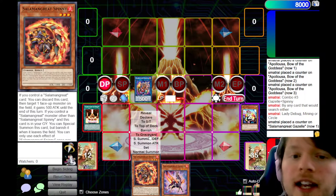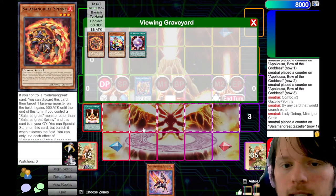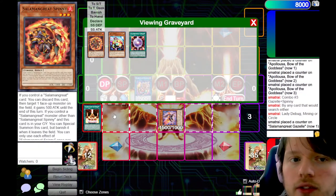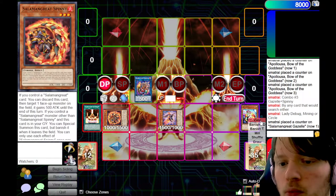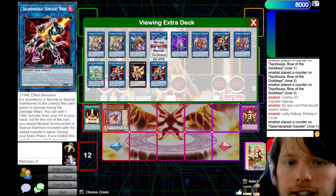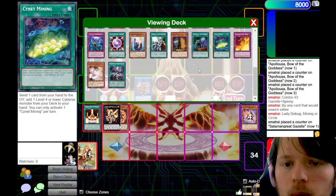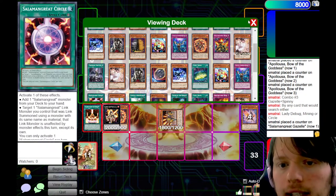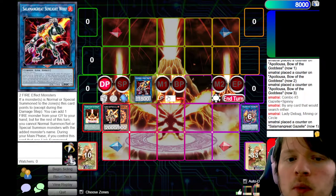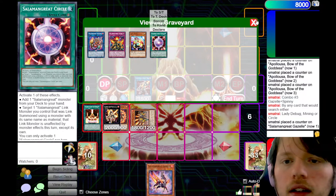We trigger Spinny targeting Baelynx, then Special Summon Spinny and Gazelle — Gazelle comes out because a Salamangreat was sent to the grave. Gazelle dumps Roar here. We then Xyz off into Stalio, detach Gazelle, and Special Summon Jack Jaguar. Because we opened Debug, we can keep Mirage Stalio on the field — we don't need to link it off. Then link Jack Jaguar off into the second Wolf.